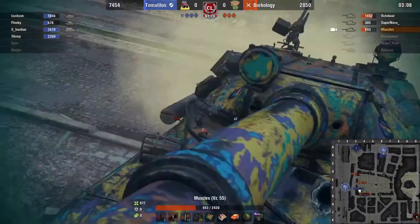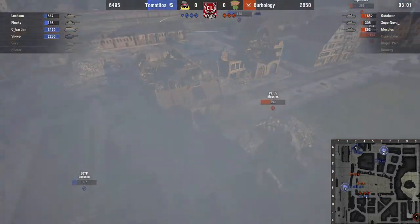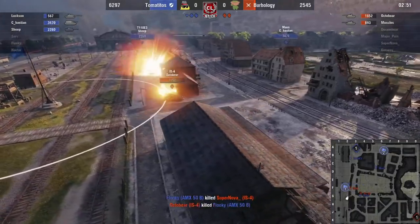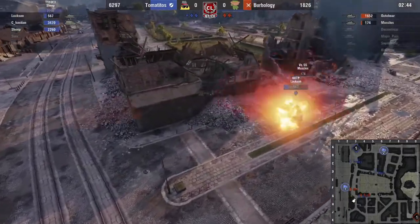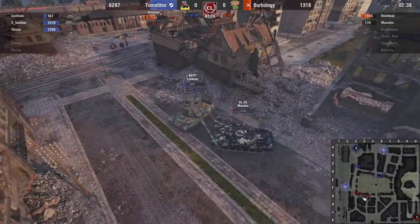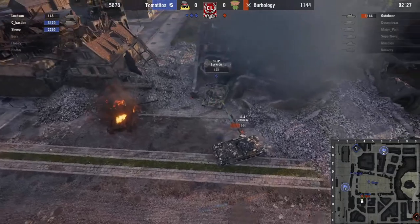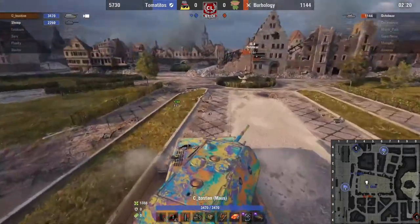It was a right play to have December do that, but the problem is he needed to be in something fast. For example, if they had Muscles in that three-man group, that probably would have been a really good play — getting a VZ into like A2 — because he would have been fast enough to flex down. But instead they had an E100 do it and it just didn't have that oomph they needed. It wasn't fast enough and didn't have that thousand-damage potential. Luxon will pick up Muscles and then October will be able to get him afterwards.